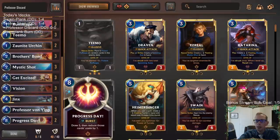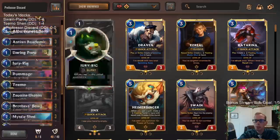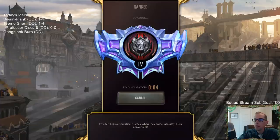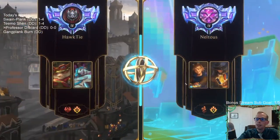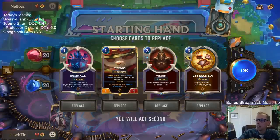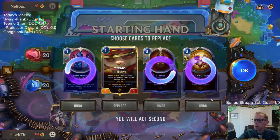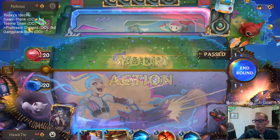We're really trying to get that leveled-up Jinx because it's an incredible card, but the cost is emptying your hand - and we have a deck that can do that quickly. Also, since we have so many cheap cards, we'll run out of gas, so we've got a couple Progress Days to refuel, then finish with burn spells - Mystic Shot, Get Excited, and some pump spells with Brothers Bond. We also know from the last balance patch that patch 1.6 next week plans to buff discard cards.